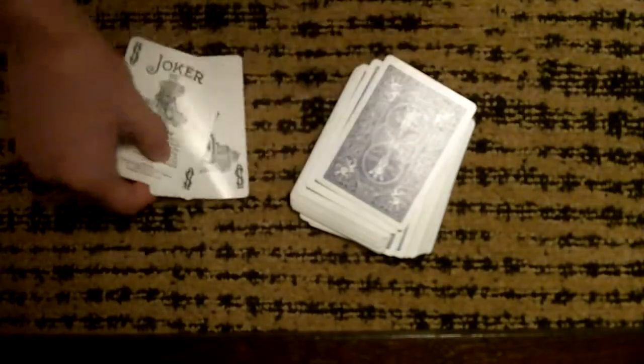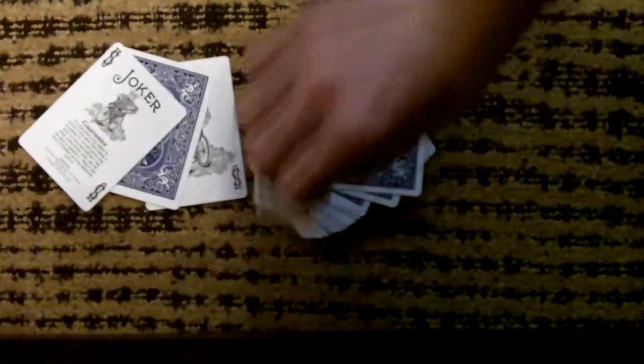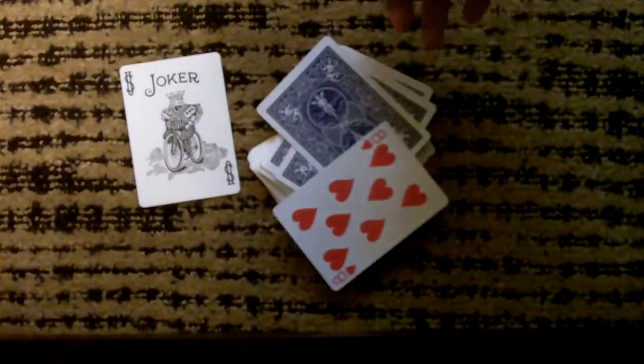So now we can just take these two jokers, we can lay those aside right there. And now all we got to do is we just got to riffle the cards. And one card transfers over to here. What was the name of your card? The eight of hearts.